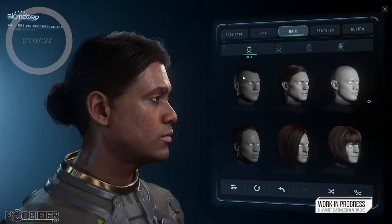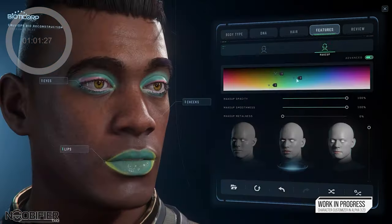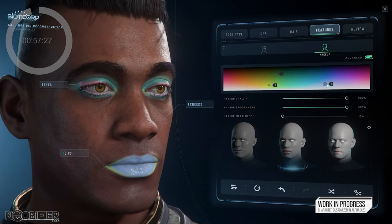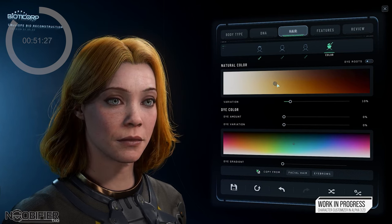Hair is a major advancement — they've finally added hair sim, so the hair will move when you do. Style base color, but now tint and saturation for both the roots and the tips. You're able to fully blend to suit your taste.